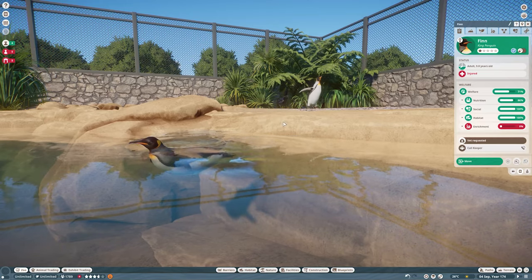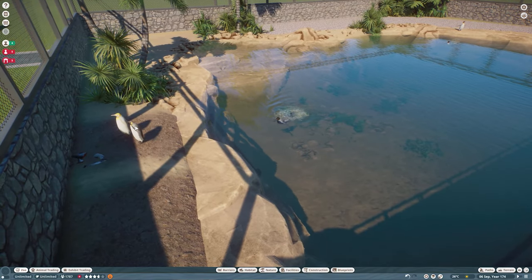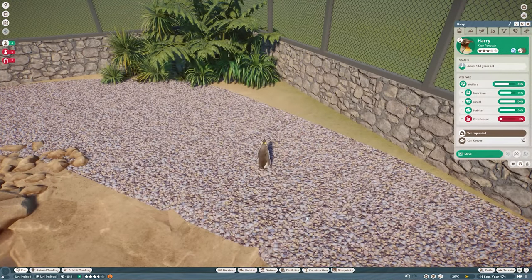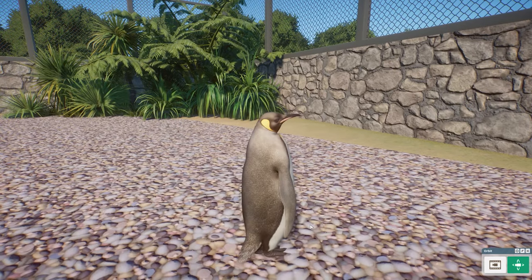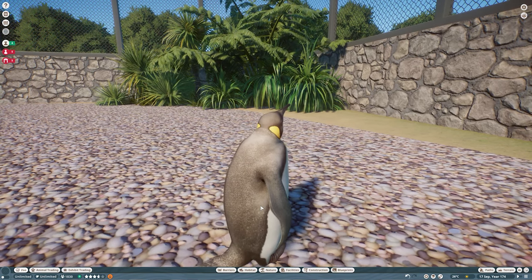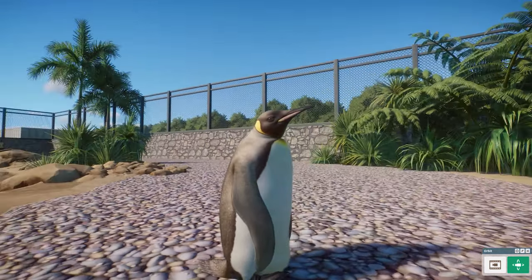Now if we go find our brown morph coloration — let's bring you over to the light so we can take a good look at you and see your coloration. This one, to my understanding, was already in the game. This is, as shown in the menu, brown mutation: pale brown and white feather coat with yellow markings. I do believe that this was already a color morph. If I'm incorrect, please do correct me down in the comment section below.